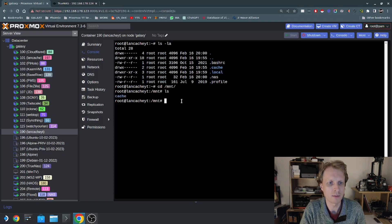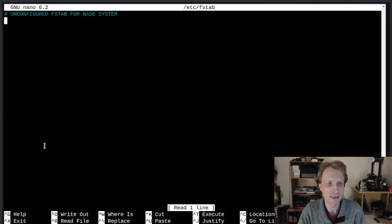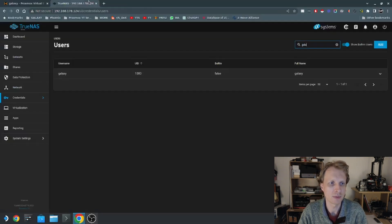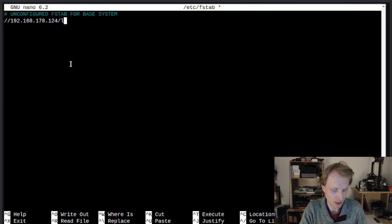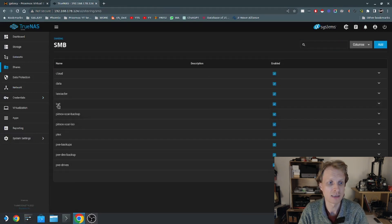Next we need to update the fstab file to auto-mount our Samba share. I'll type `nano /etc/fstab` and press Enter. On the next line I'll start typing: first I provide the IP address of the Samba server — in my case my TrueNAS server ending in .124. Then the share name, which is LCYT — I can verify that in the Shares list inside TrueNAS.